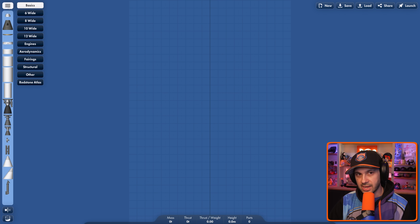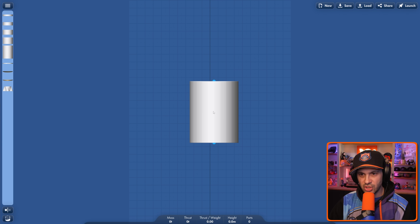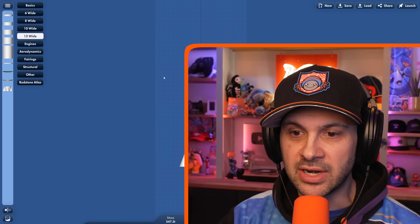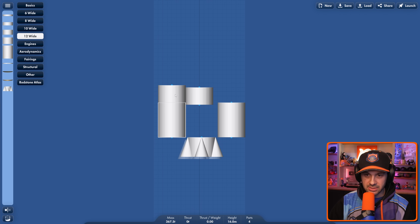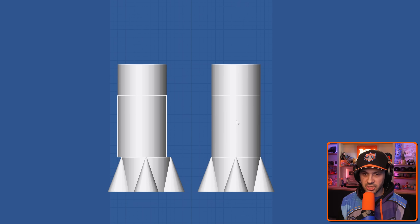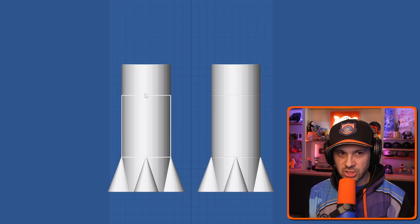How crazy can you get with these things? Six wide? 12 wide? Are these things huge? Oh my gosh, this thing is massive. Actually, I have an idea — can you select more than one item? Yes, you can. Clone. Okay, this is a wild idea. What if these function as the actual rockets, and then the astronauts are in the middle? That's how they build space shuttles, right? See, I'm a professional.